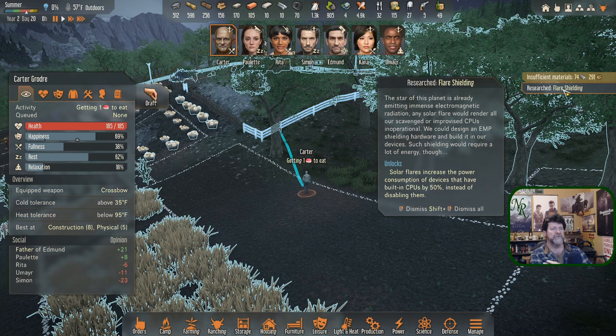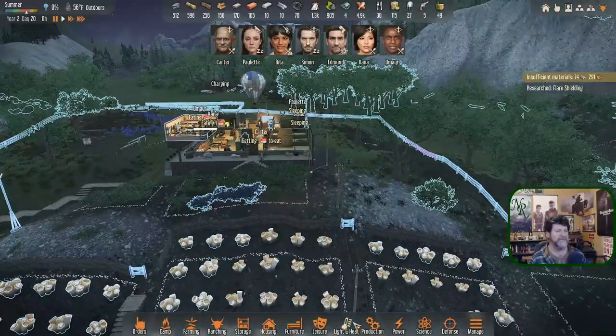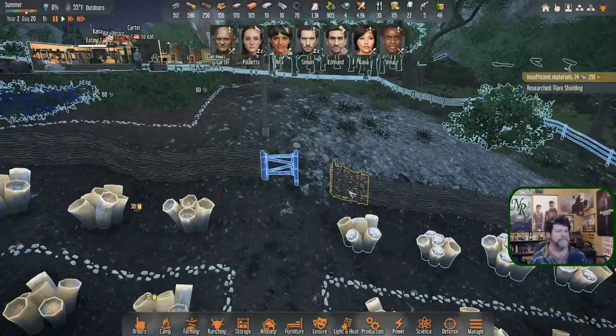The flare shielding notification reads: the star of this planet is already emitting immense electromagnetic radiation and any solar flare would render all scavenged and improvised CPUs inoperable. We designed EMP shielding hardware and built it into our devices, though such shielding requires a lot of energy. Solar flares now increase the power consumption of devices by 50% instead of disabling them.